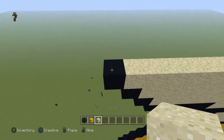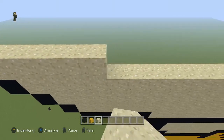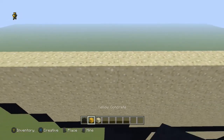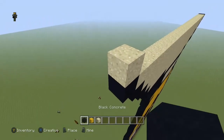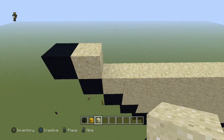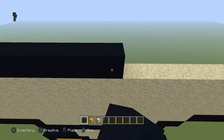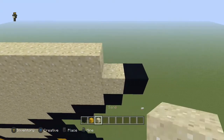Next row, same idea — place a sand, place a black to the left, and take the sand all the way across to the end, and place a black. Next row, come to the end, place a sand, place a black to the left, then to the right of the sand block do seven sand — eight in total — then eleven black, six sand, and a black.